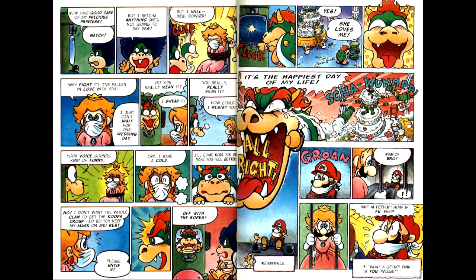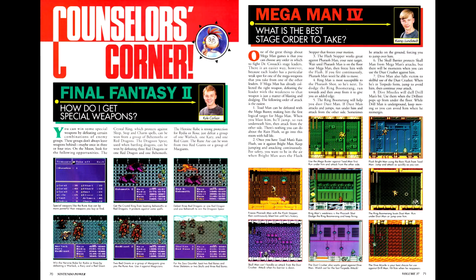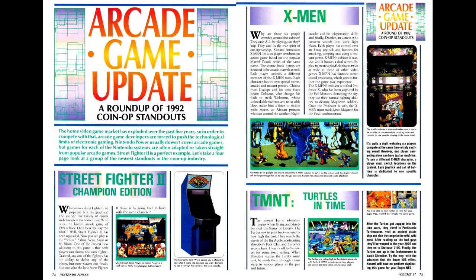In the Super Mario Adventure comic, Luigi has a cunning plan to rescue Mario from Bowser's clutches — a plan so cunning that Baldrick would be proud to call it his own. In Counselor's Corner, we have advice on who to fight to get some of the special weapon drops in Final Fantasy 2, and the recommended stage order for Mega Man 4. Next up is the arcade game update, an article covering various upcoming arcade titles — one of the few occasions where Nintendo is acknowledging a way to play games outside of their platforms — with coverage of Street Fighter 2 Championship Edition, along with Konami's new X-Men and TMNT brawlers.